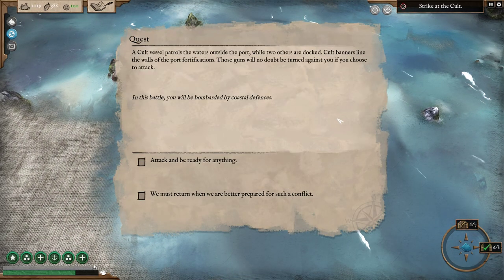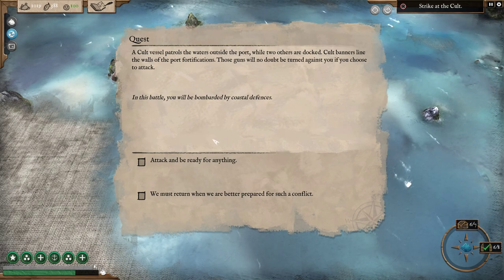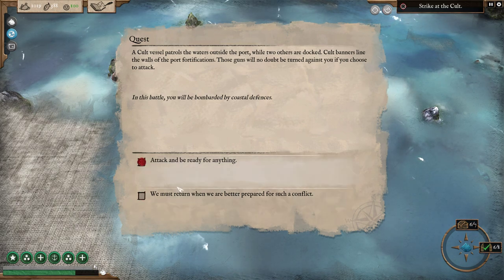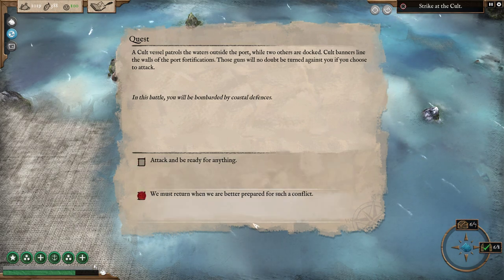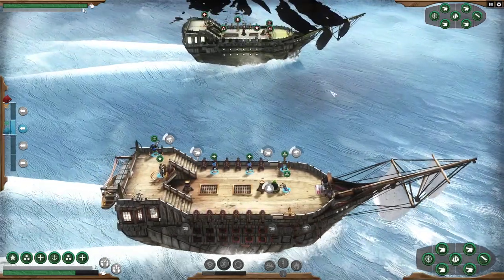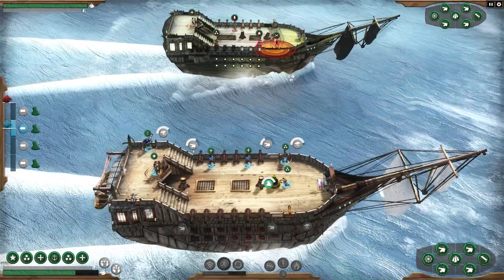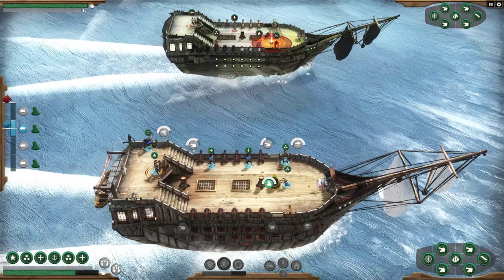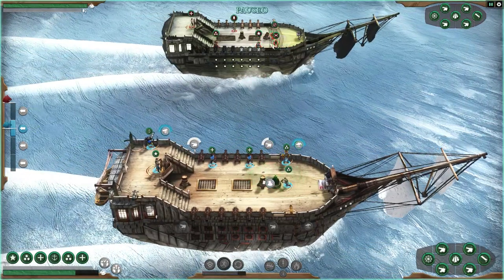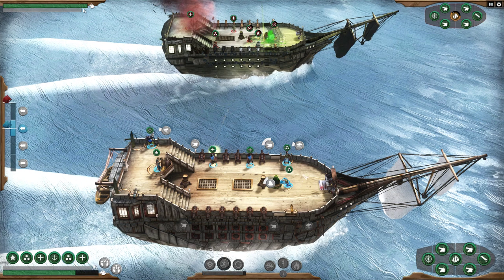Cult vessel patrols the waters outside while two others are docked. Cult banners line the walls of port fortifications — those guns will no doubt be turned against you. You'll be bombarded by coastal defenses. We'll fight! So we're going to be bombarded by coastal defenses as well. I'm thinking we should board this one — this will be faster if we board.